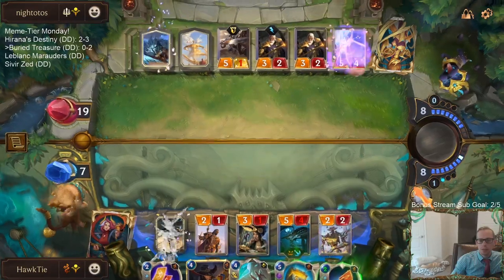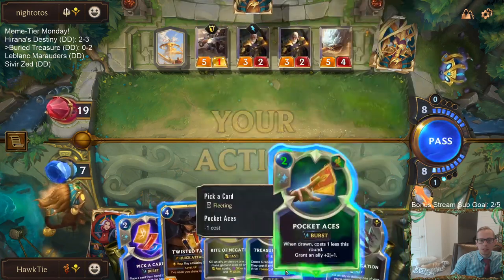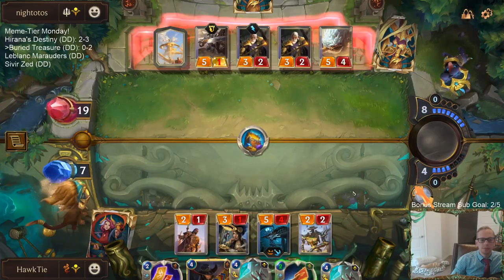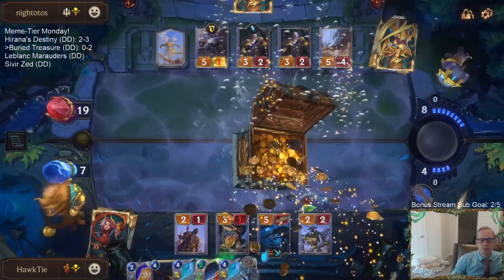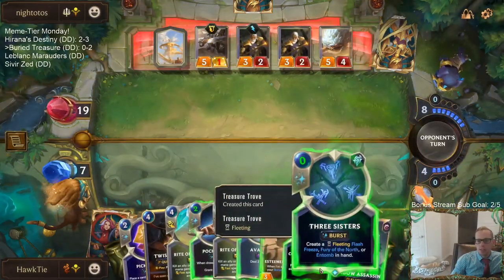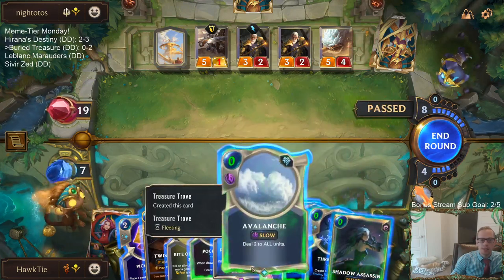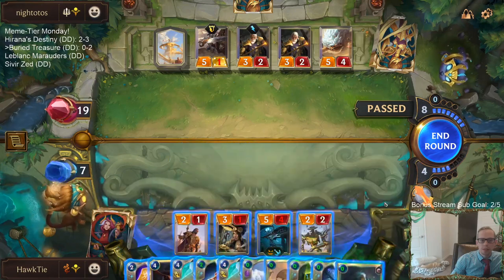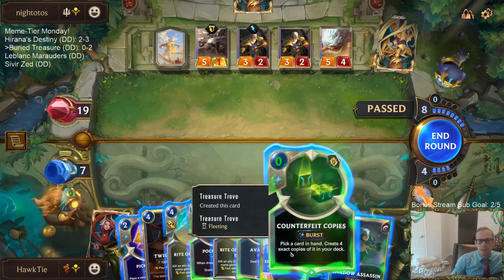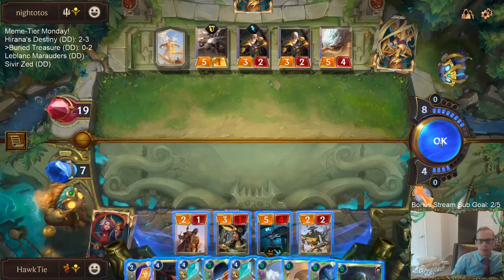Treasure Trove! Let's go — Treasure Trove time. Let's see what we get. Shadow Assassin, Three Sisters — Three Sisters is pretty bad. Counterfeit Copies. Overall pretty bad. As far as five random cards go, this was pretty bad. Counterfeit Copies, Twisted Fate.